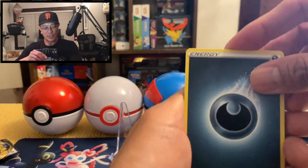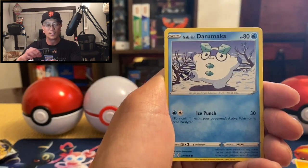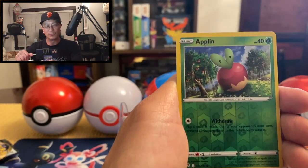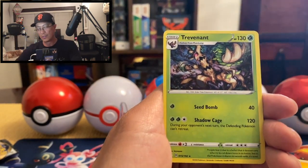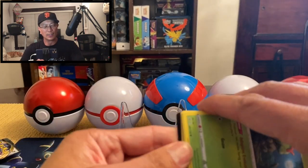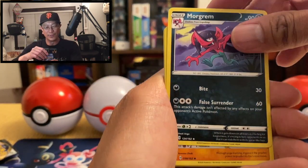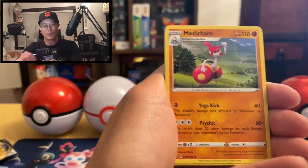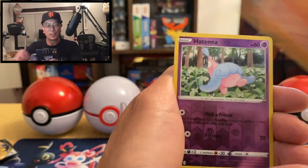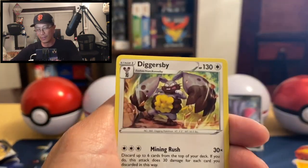Thank you so much for always supporting my channel. Dark Energy, S. Indeedy, Charjabug, Metapod, Binacle, Galarian Darumaka, Vulpix, Milcery, Galarian Farfetch'd, Applin reverse hollow — and a Trevenant regular rare. Moving right along with this second half booster box opening. I was just having so much fun yesterday opening these packs that I ordered some more — another booster box!